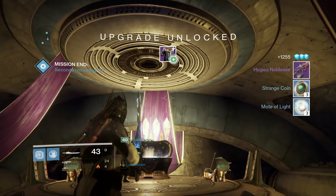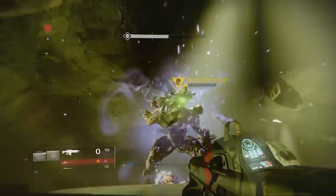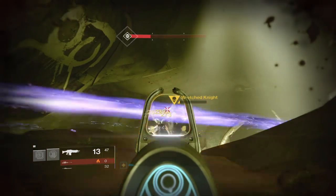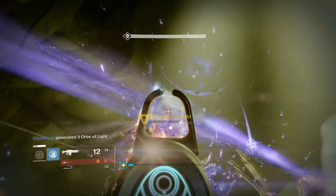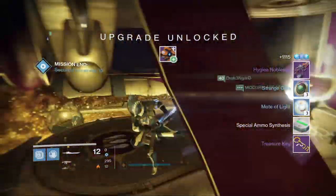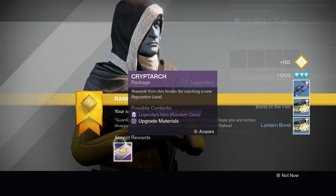Once you complete the five stages, you'll go down to the treasure room. You'll see three chests: one chest you will need a key to open, and the other two you do not. Sometimes you do get a key from the left and right chests. Open the two chests on your left and right — they have a chance of giving you two strange coins per chest, so that's up to four strange coins. If you have a treasure key, open the middle chest for three more strange coins, giving you up to seven total.